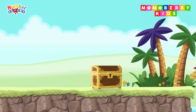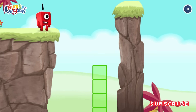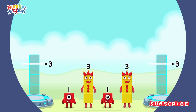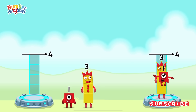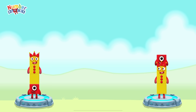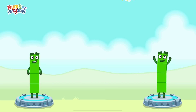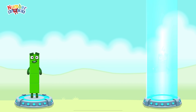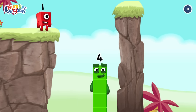It's time for some number magic fun! Can you solve the puzzles and help the number blocks reach the treasure? Share the number blocks evenly to make two groups of 4. 3, 1, 1, 3. You got it! 1 plus 3 equals 4. 3 plus 1 equals 4. I am 4! Have we met before? Good job!